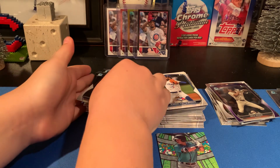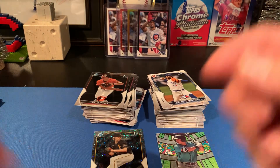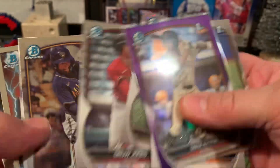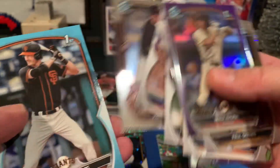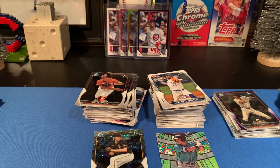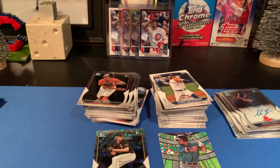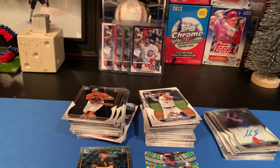There you have it for our 12th rip - the 12th day of Christmas. Our box gave to us - well, let me show you. These are our hits: two autos - a shortstop refractor numbered and a pitcher - plus some cool inserts. We got five more packs for tomorrow, so tune back in. Please like, subscribe and share. Thank you guys for watching - blessings! We will see you tomorrow on the 11th day. Peace out guys, have a good night!